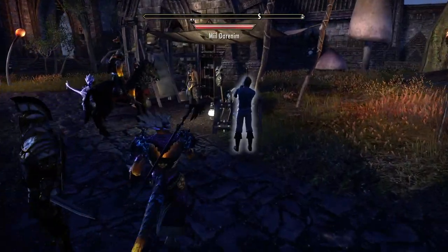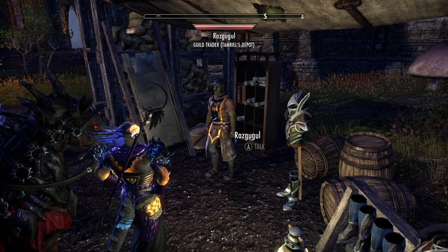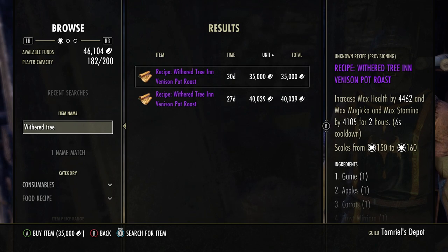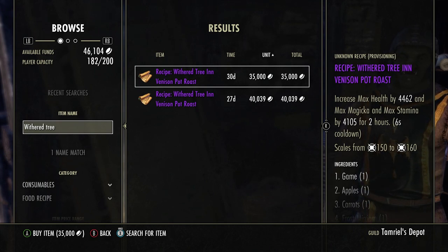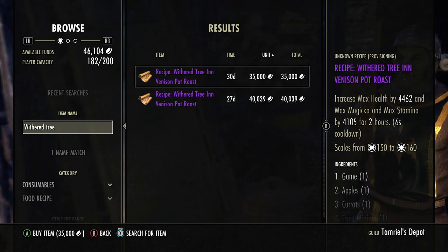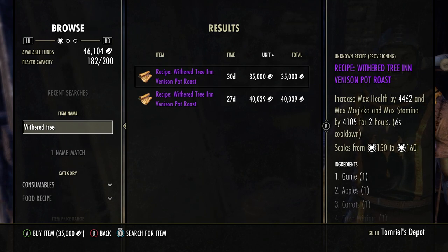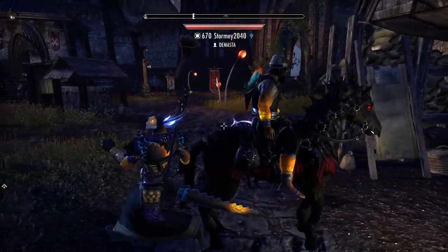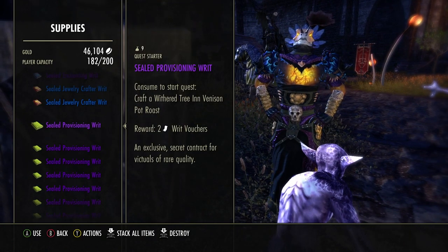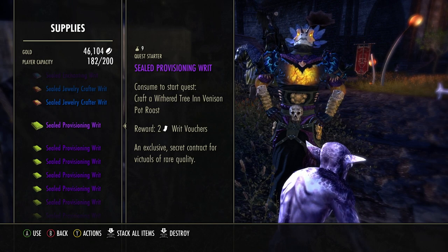I press X — she doesn't have it. So let's go to this other trader; it'll already be in there. 35,000 gold. It increases max health, max magicka, and max stamina by 4,105. Now this recipe is the same as long fin pasties, so I won't buy this. It's only two vouchers so there's no real point for me to have that recipe since I can already make long fin pasties.